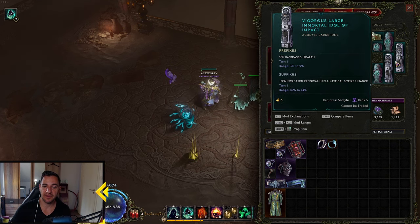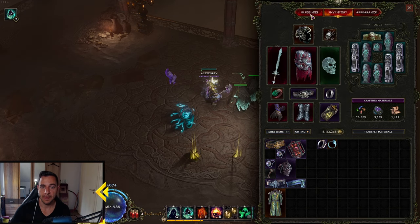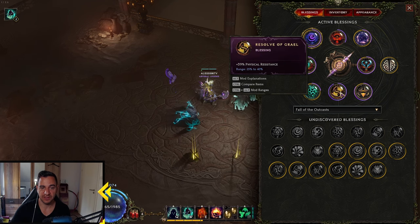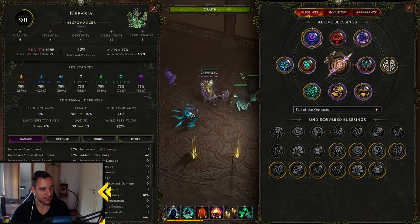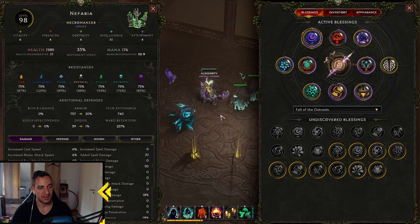For the character, it's the same as always: health, health, health, health — percentage increased health so you are more tanky. For the blessings, I put everything into minion damage and everything else is pretty much resistances. You want to cap your resistances — it should look like this. Very simple.